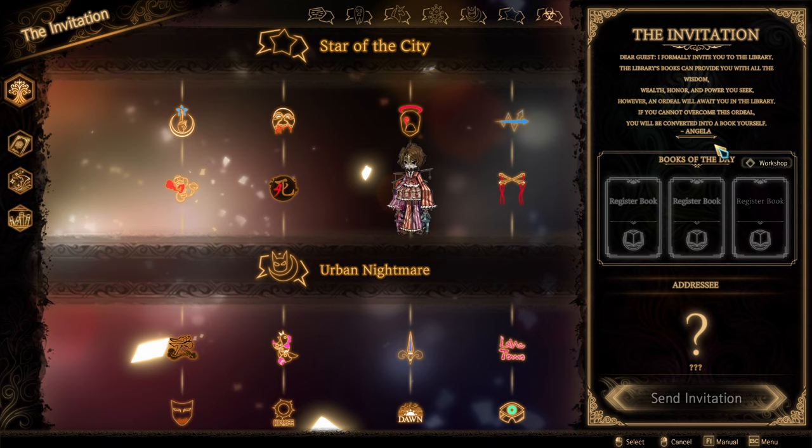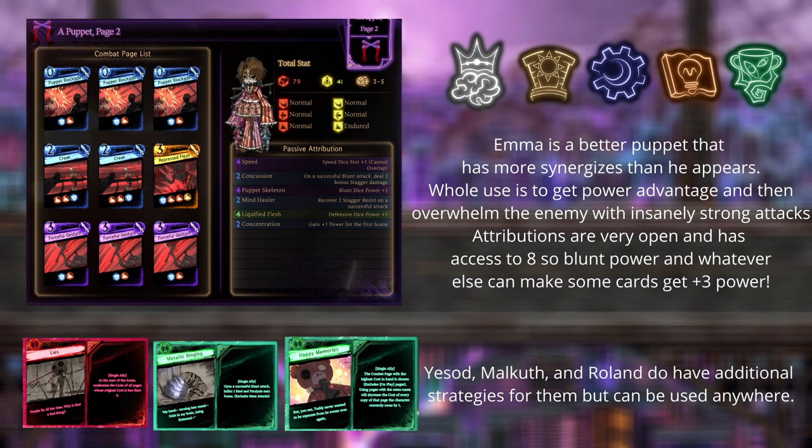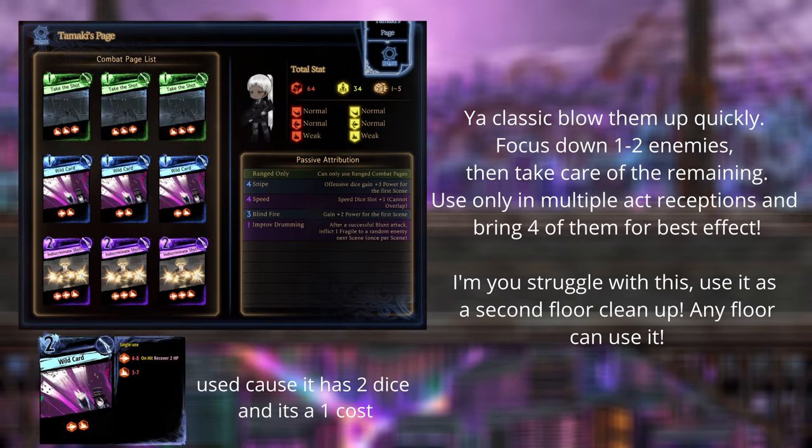Now for Emma and the Circus. It's classified as a boss fight. Emma's key page is a more powerful puppet, and combining that with additional blunt damage is really strong. Any three cost page used will gain an additional power to all dice, making them good for ego pages and Roland's lies build. They do get access to a vastly stronger mechanic later in this chapter. This reception also gives wild cards for range users. Time for the gunman to get a better card to play, but I would use these guys as a cleanup floor now.